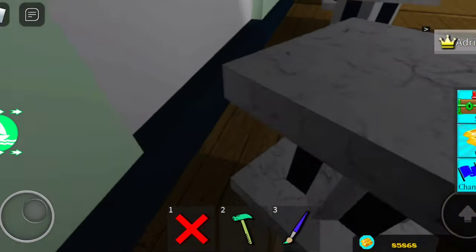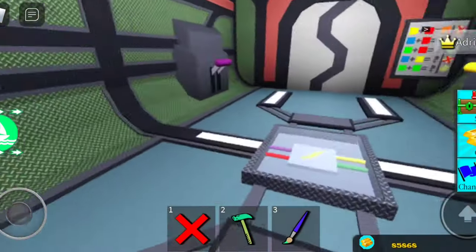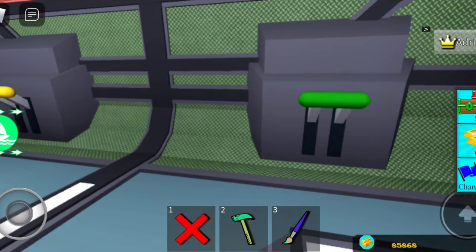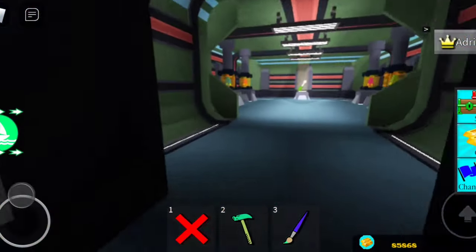Then you want to go over here, push this away, and land over here. You want to go orange, purple, yellow, green, green. Oh, I got it — big brain!